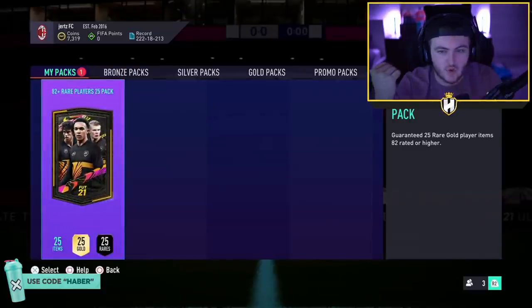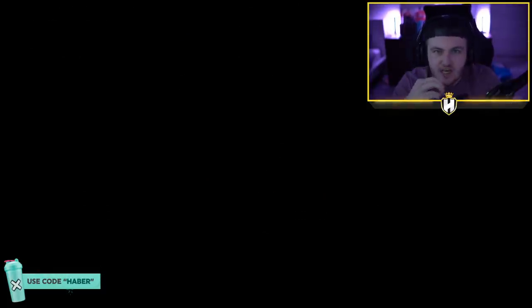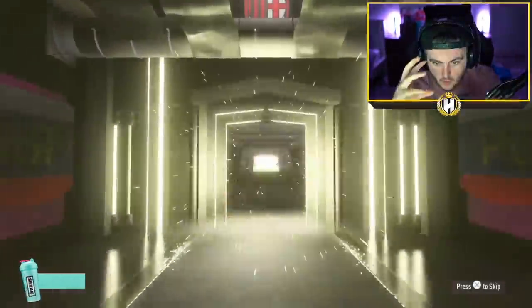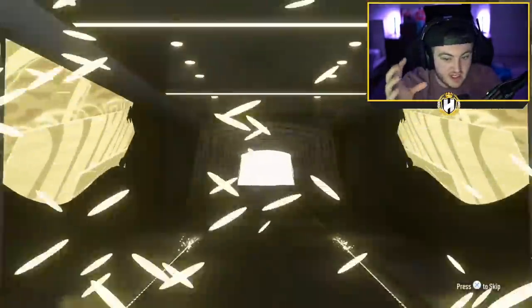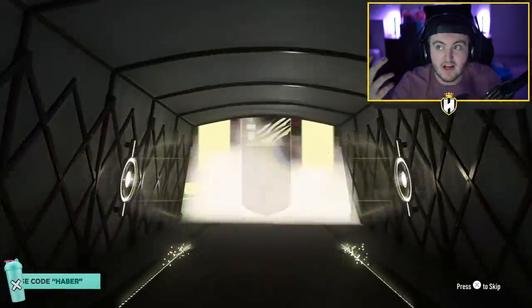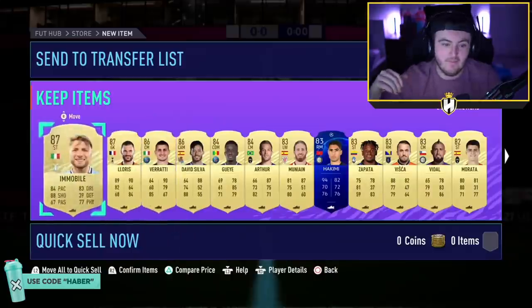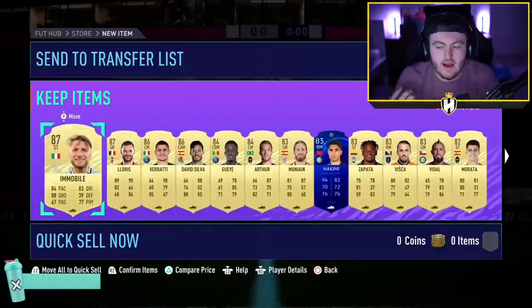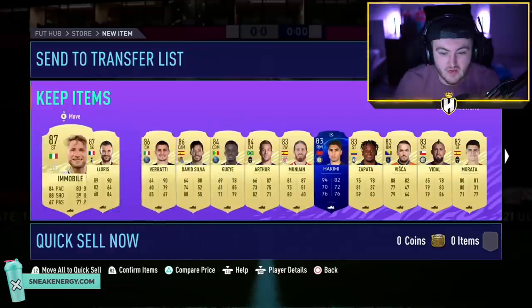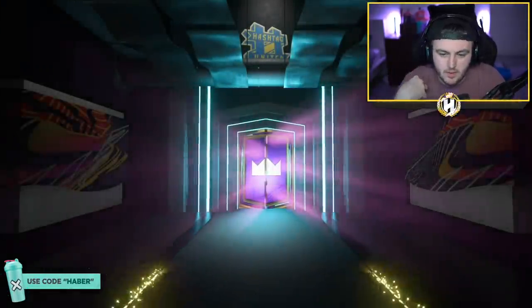82+ times 25 pack from Icon Swaps 2 — come on, EA, show us the goodness. We want at least three walkouts, 90+ would be fantastic; good fodder would help with doing an Icon SBC. It's an in-form — 84-rated in-form Martinez. That's not bad, and it shows before every other walkout so there could be some good danglers here. Two 87s, two 86s, two 84s, and an 84-rated in-form as well — that's a really good pack. We'll take that.